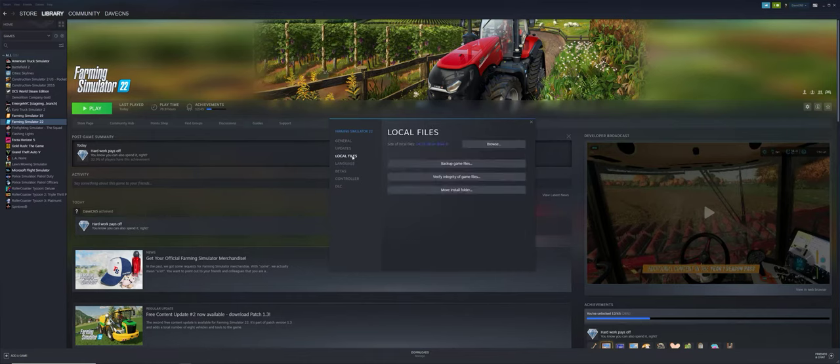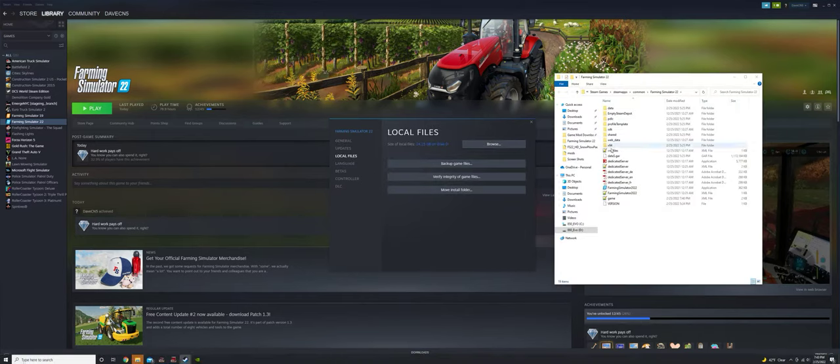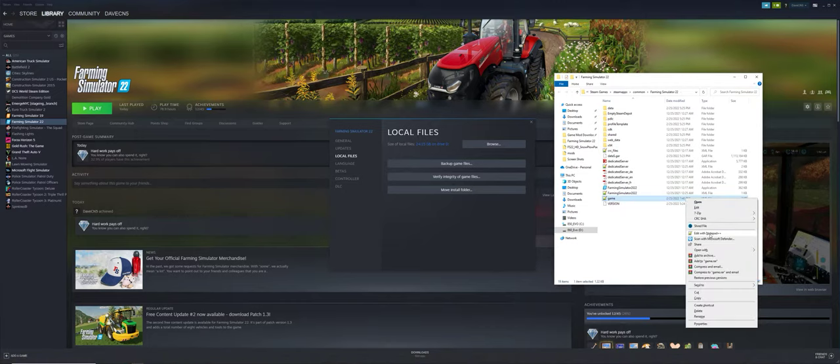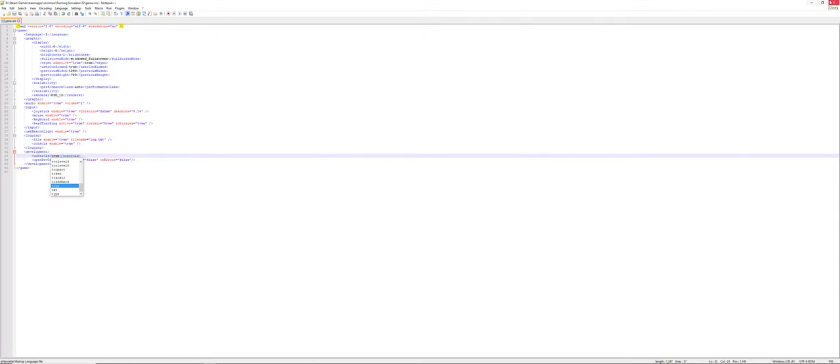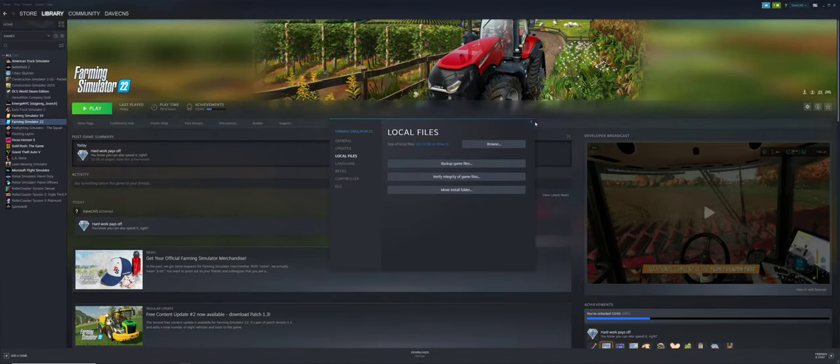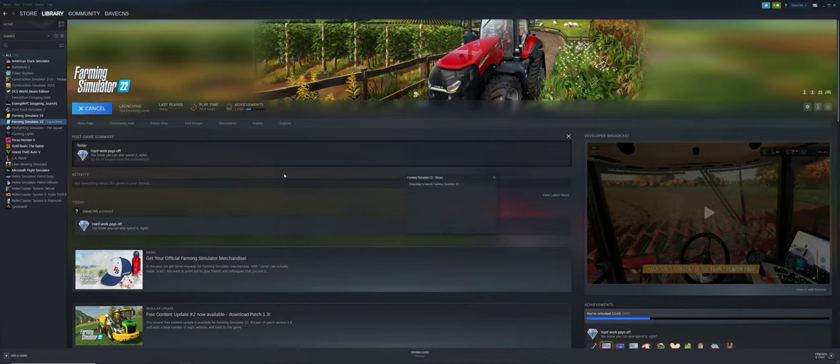There's one more thing we need to do: go into Local Files, click Browse, and open the game.xml file. Edit it with Notepad or Notepad++. Under the Controls section, under Development, change the value from false to true. This enables the developer command console. Those are all the changes needed in Steam — I'll hit Play and click Yes on the warning about game.xml.